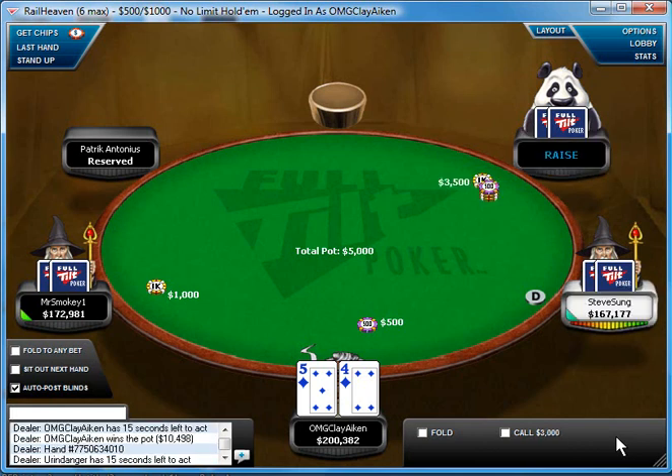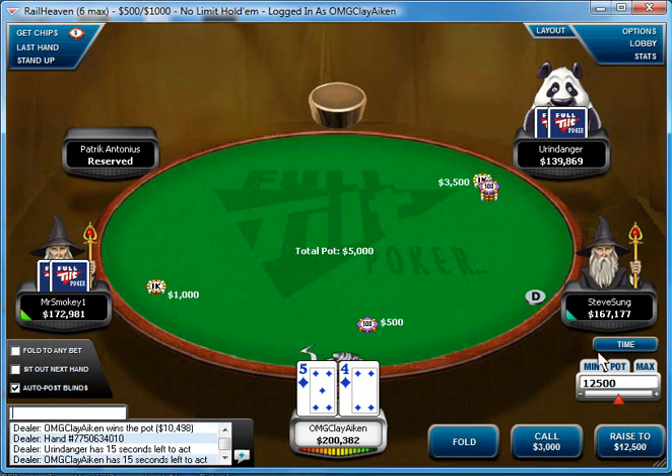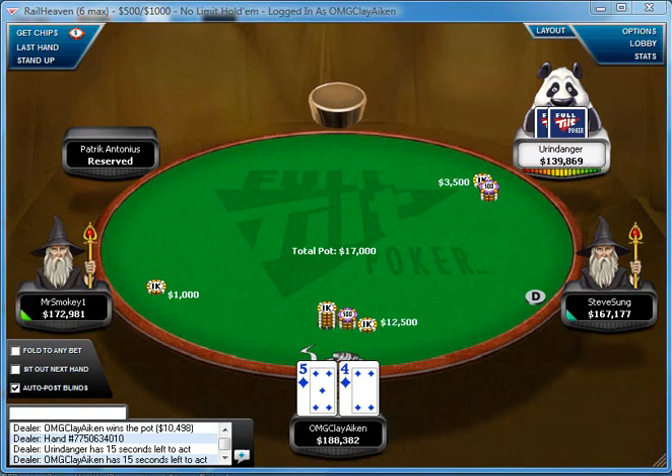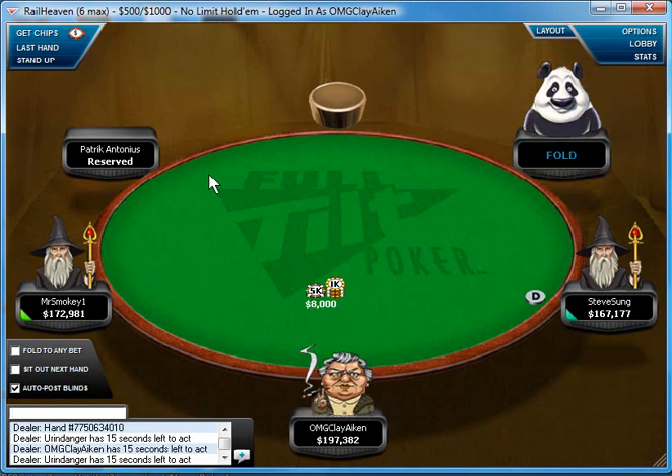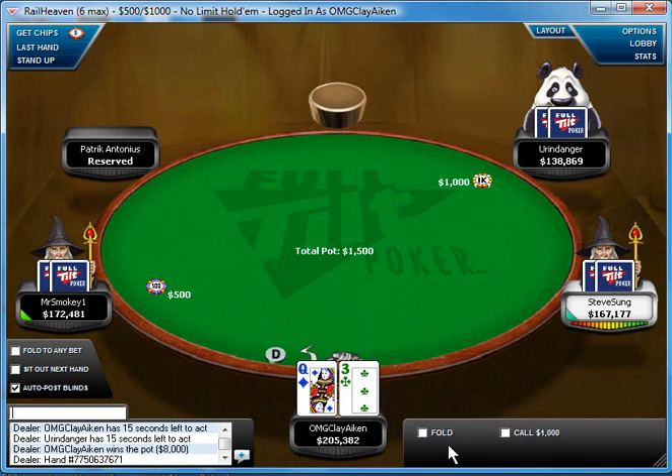5-4 suited is a premium hand in some ways this deep, and I'll never be folding it from this position — I'll be 3-betting or calling. I think either is fine, though I lean towards a 3-bet. With 9-8 suited it has a little more calling value and I'd be more likely to call. But 5-4 suited is a little tough to play out of position even this deep, because your flushes are low — you can run into flush-over-flush or flush draw over flush draw situations. Your two-pair hands aren't as good, and you're almost never going to flop top pair.